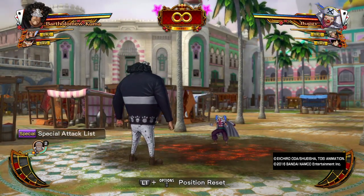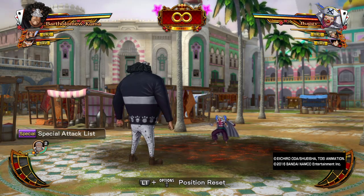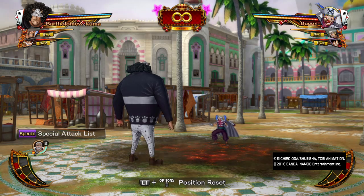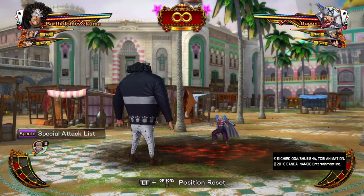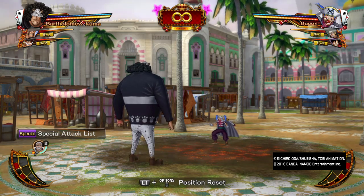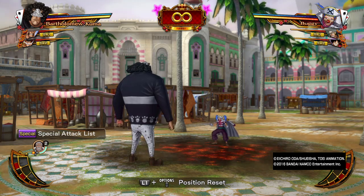Hello everybody and welcome to another episode of character guides — character guide and insight actually. My name is Silvakoji, this is the Zone Game and Go, and we're going to be talking about Kuma, a power type character worth 2000 points. He's one of the trickier characters in the game despite not being labeled as such, with decent damage, good reach, and he's the only character in this game with an instakill.